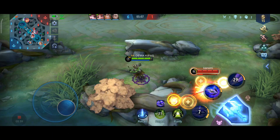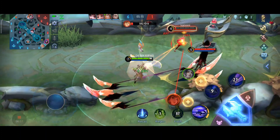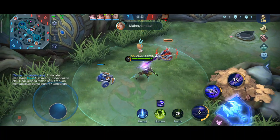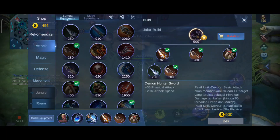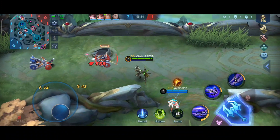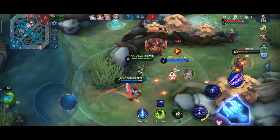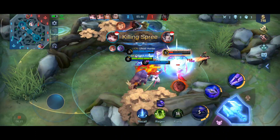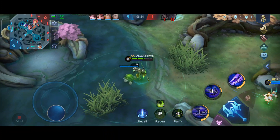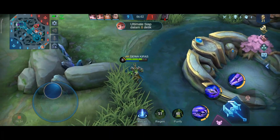Gwyn lagi farming, auto kita skill 1, skill 2 - kena stun. Kita basic attack sambil maju mundur. Kita punya spell Purify, santai aja. Ada Angela, kita majuin dan auto kill. Kita gak bisa nge-kill Cecilion kalau darahnya masih penuh, tapi kalau sekarat kita gas karena ada Angela di dalam tubuh kita. Sebelum roaming, usahakan clear dulu minion yang berada di lane kalian supaya tower kalian gak di-push. Kalau musuh deket tembok atau lagi mendekat, mending pencet skill 2 untuk main aman.